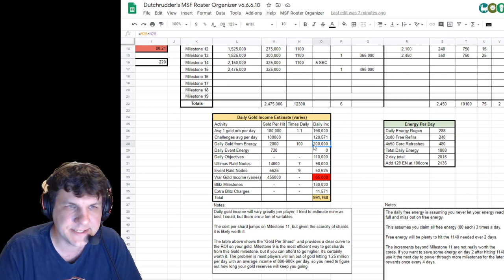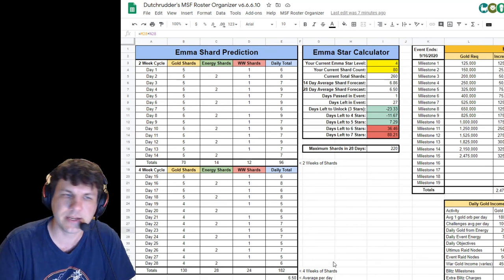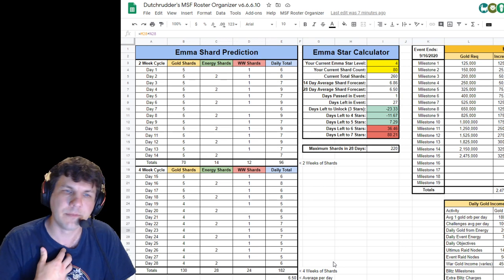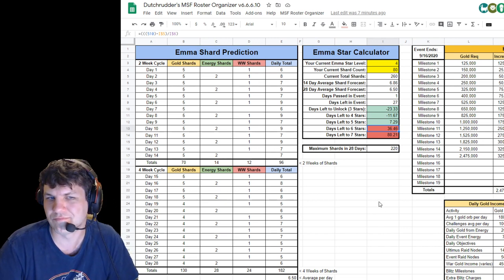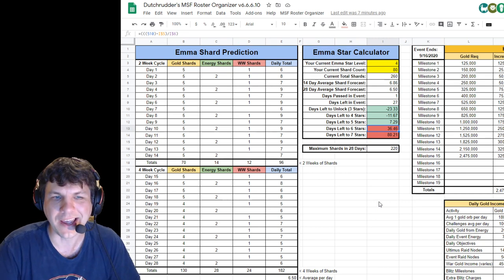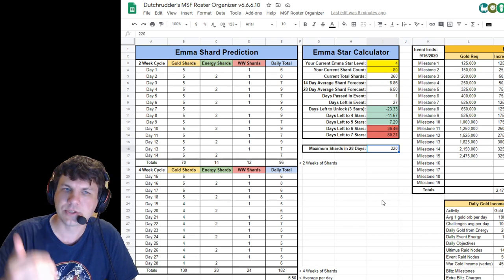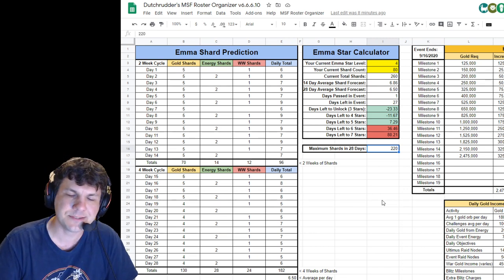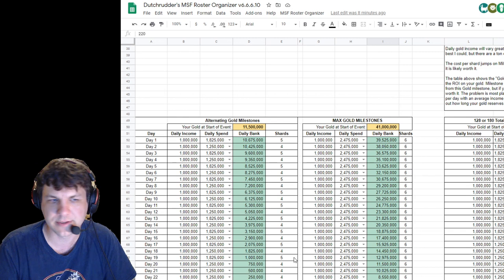This is largely very similar to the Symbiote Spider-Man event and I think everybody's already familiar with it. I just try to help understand what the expectations are. For me right now, there's no way I'm going to bridge the gap between five and six stars — I need about 230 shards to make it to six stars, and with the 220 maximum it's impossible. I just want to set expectations and make sure everybody understands what's in it.